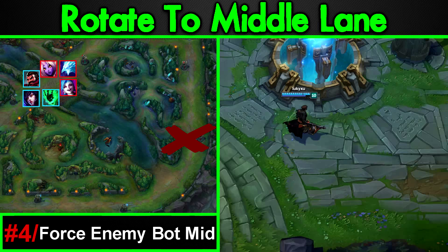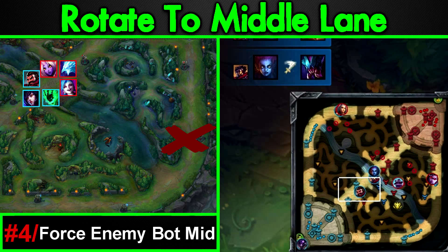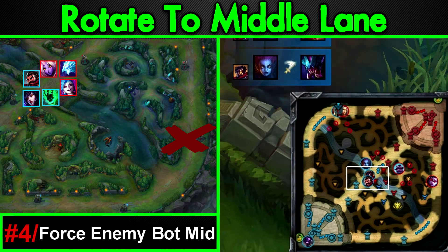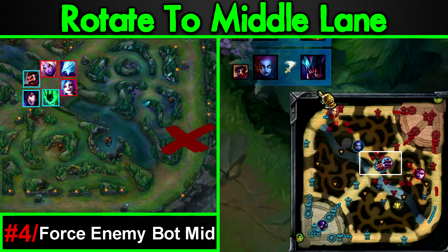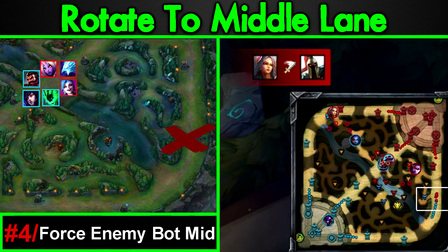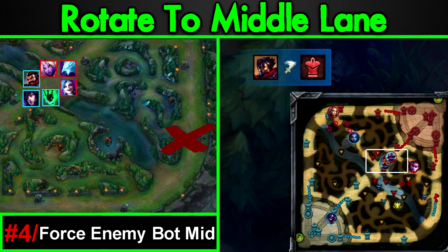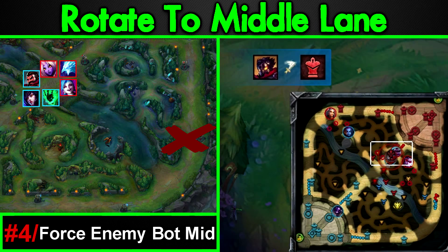Number four: force the enemy bot mid lane. Most of the time, the enemy bot will come mid to defend the turret. This is actually a high-level pressure play, although it seems simplistic on the surface. Forcing the enemy mid when you've taken bot leaves your bottom turret safe — the pressure you apply mid forces the enemy bot to come to mid lane. This is the best way of defending your turret without actually defending your turret. The enemy can also send the support up and the jungler to hold mid while the AD carry splits, hoping mid can be held long enough. This is a substantial reason why in the LCS we see so many wave clear champions holding mid.